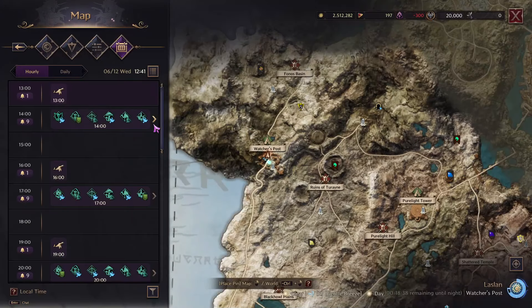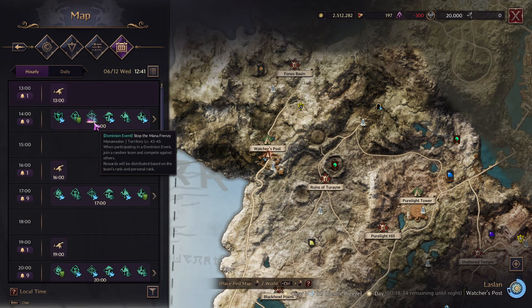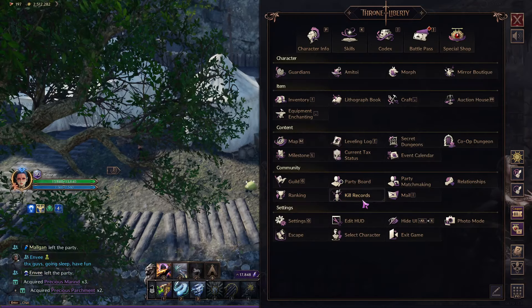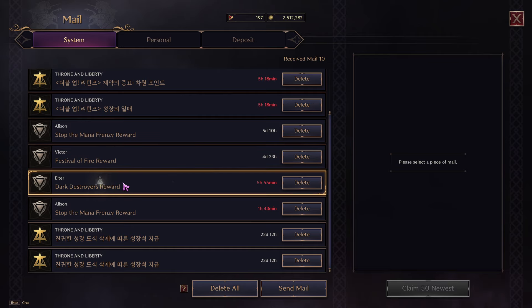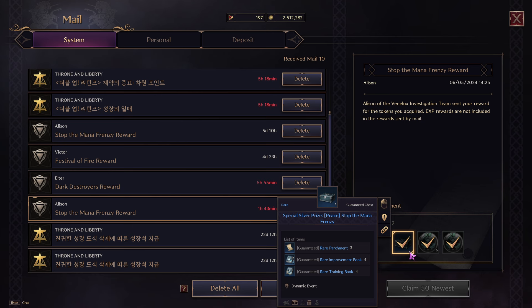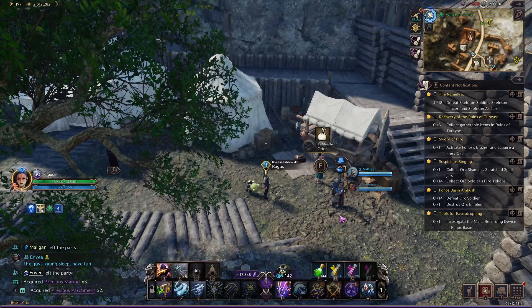You're not going to get merens at every single event — it's extremely relevant to which dominion event you do. For example, the talisman delivery event is a good one; blood mushroom will give you significantly less. Checking my mailbox: Dark Destroyers reward gave me three, Festival of Fire gave me four, Stop the Manor Frenzy only gave books because it was a peace event. Dark Destroyers gave another three — it all adds up over time.